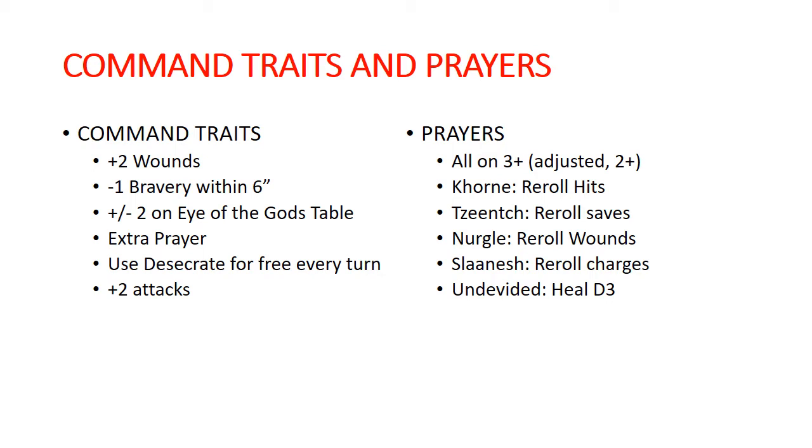All of these are definitely good. The re-roll saves is like the first Tzeentch thing that feels like it's actually worth having, although we have a lot of ways to get re-rolls of saves in here. That feels like it should be more of a Nurgle thing, to be honest. But the re-roll wound rolls is also pretty Nurgle-y.